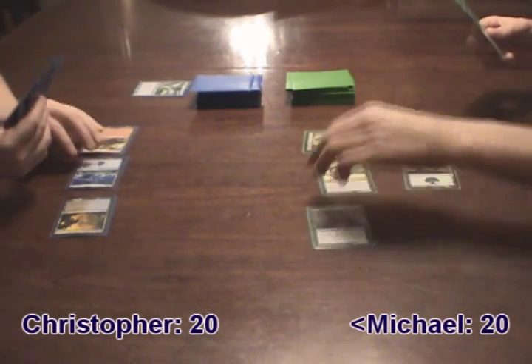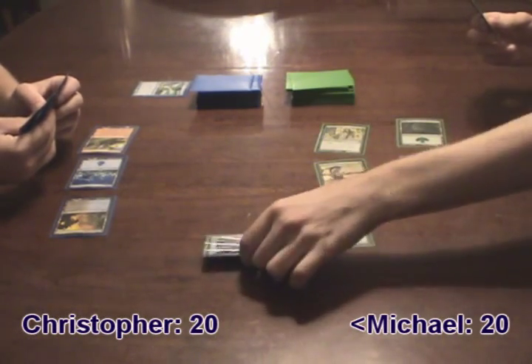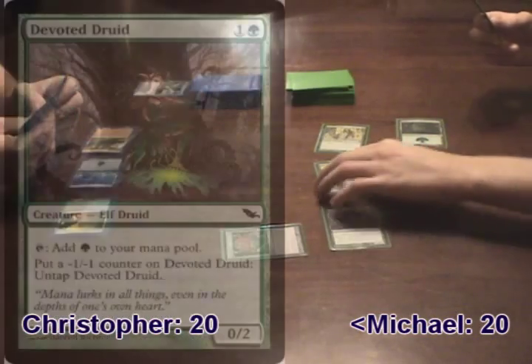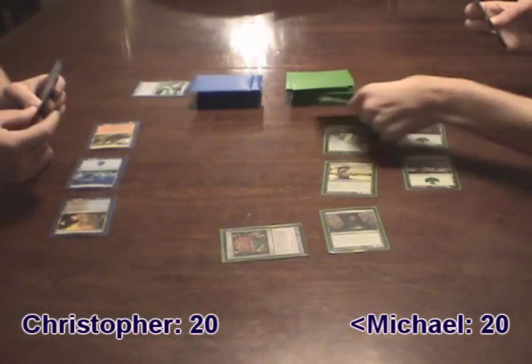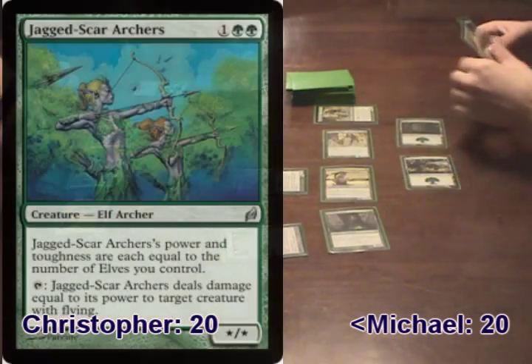On Michael's turn, he tapped all of his Elves using Heritage Druid's ability and two of his Forests to cast Coat of Arms. This pumped his Devoted Druid and allowed him to use its untapping ability to make enough mana to cast both another Heritage Druid and a Jagged Scar Archers.